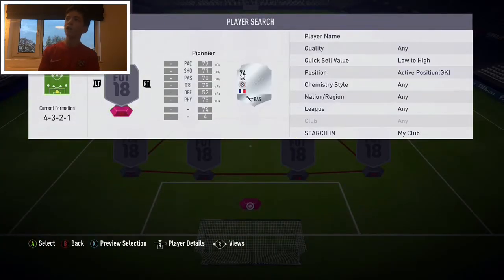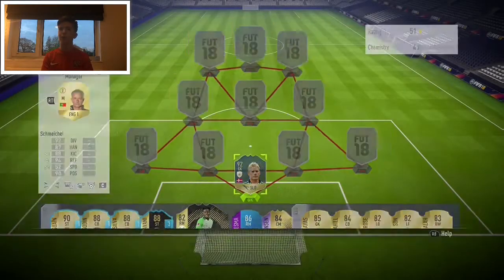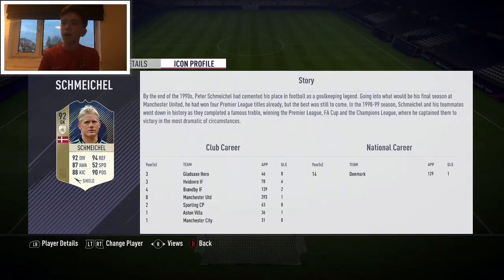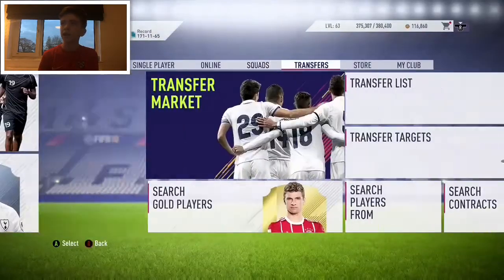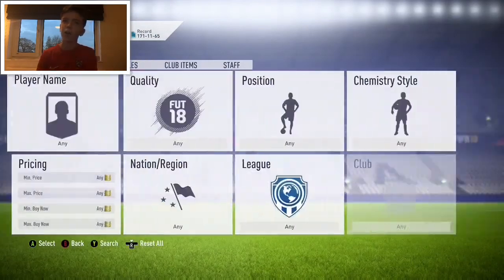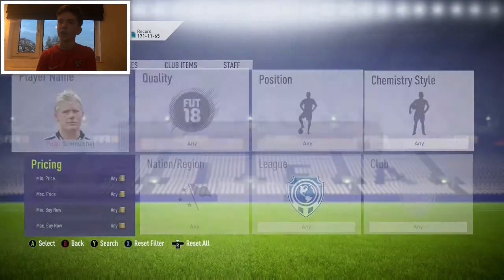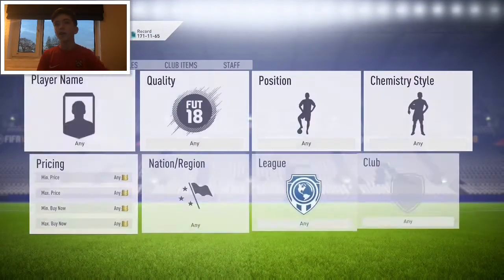We're going to go low to high - we've got both the Schmeichels but we're going with the prime icon SBC one. He's played 22 games and done pretty well. He's 92 rated, not the best, but he's got his icon representing most seasons at United. On the market I did mine for about 250k, but if you search it's around 690-700k, which is quite expensive.